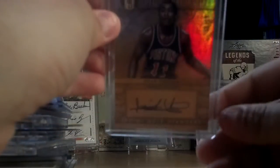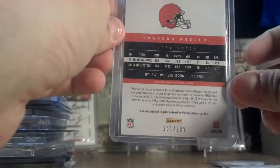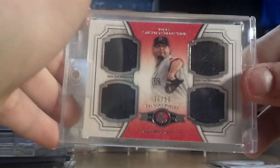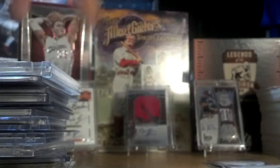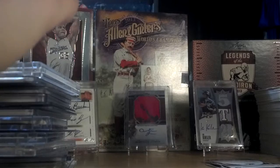And here's the last couple. Isaiah Thomas, mother load auto, out of 99. Brandon Whedon, Prestige auto, rookie, out of 299. Tommy Malone, auto, out of 399. And this Josh Beckett quad jersey, out of 99. And if you do buy that card, it is coming in a magnetic case.